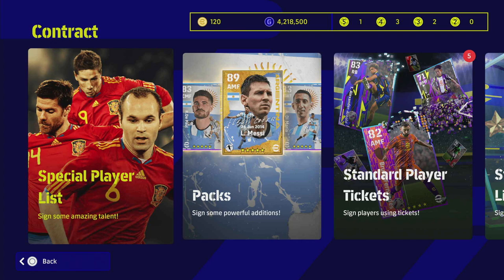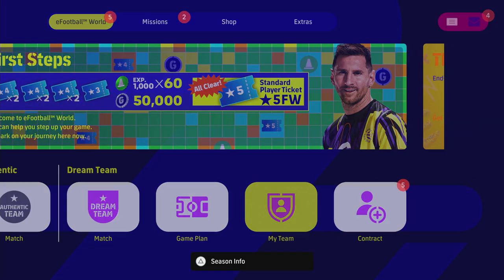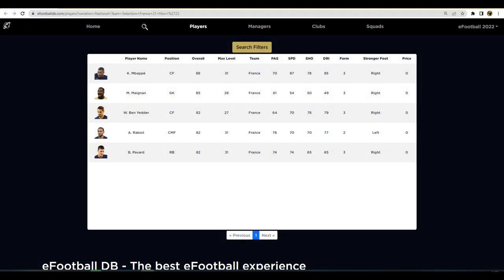The players we're talking about are here — I already have Pavard, which I'll show you. Over on any Football DB we have the five players with their correct player levels. I already have Pavard in my actual team. When I go into my players and filter for French players, you can see he is from the national team selection — France, 21 November 2022 — he has a special edition card.